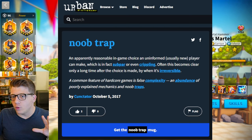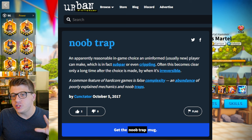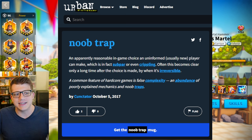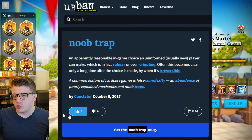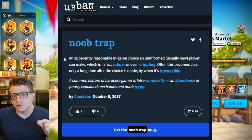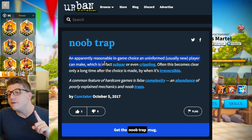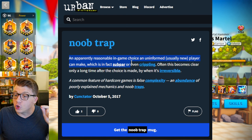Let's quickly define what a noob trap actually is using the most accurate source of information — Urban Dictionary. This definition says: an apparently reasonable in-game choice an uninformed, usually new player can make, which is in fact subpar or even crippling. Often this becomes clear only a long time after the choice is made, by when it's irreversible.